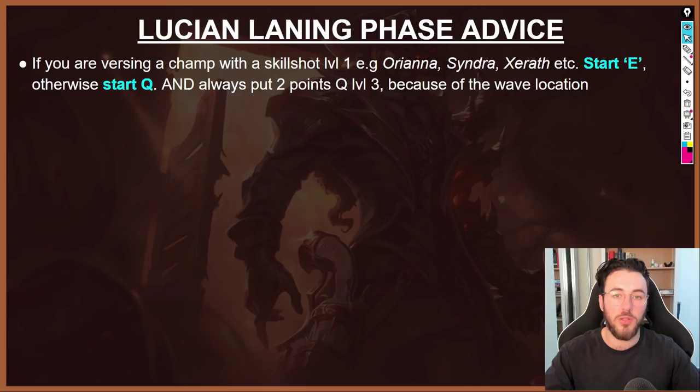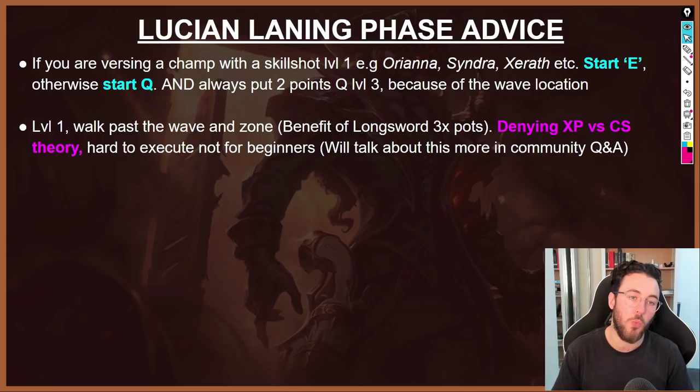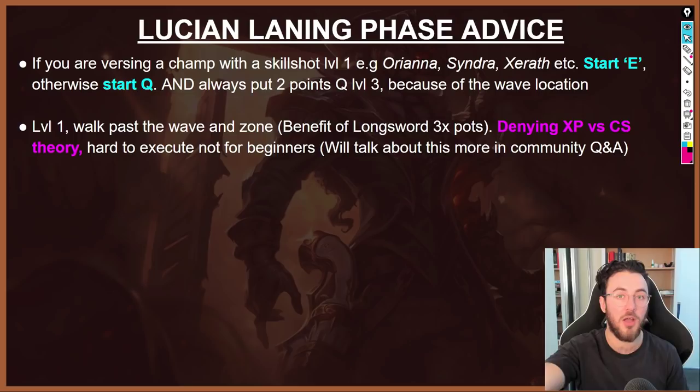For Lucian laning phase advice: if versing a champion with a skillshot at level one — like Orianna, Syndra, or Xerath — start E so you can dodge that initial skillshot and get extra autos off. Otherwise, start Q. At level three, put two points into Q rather than a point in W, because the wave location is likely so close to the enemy tower that you won't be able to chase them down and utilize that extra movement speed anyway. At level one, look to walk past the wave and zone the enemy away from XP, even if it comes at the sacrifice of missing some CS.